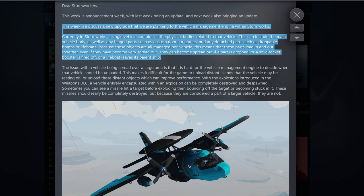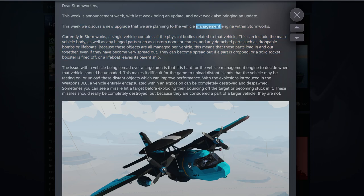This week, they discussed the new upgrade planned to the vehicle management engine within Stormworks — the section of code that manages how vehicles are calculated, how they are placed around the world, and sent between servers. That's what they're going to be working on. I think this is a quality of life category rather than a feature, because this is changing how the vehicle management system works in a significant way that could help multiplayer.